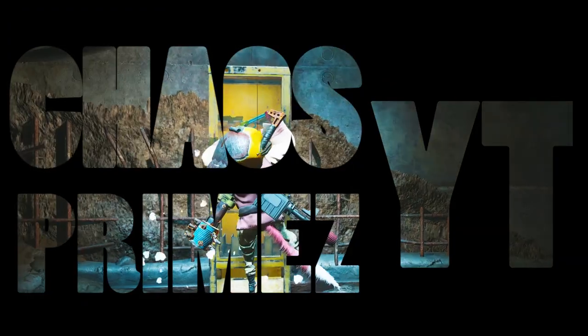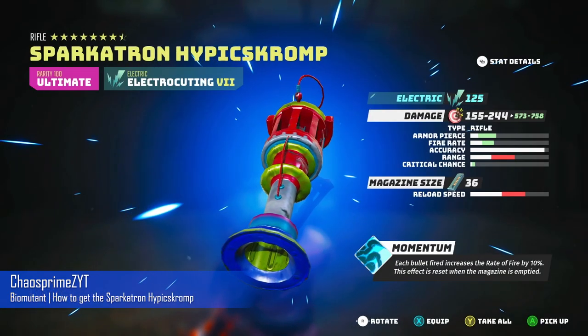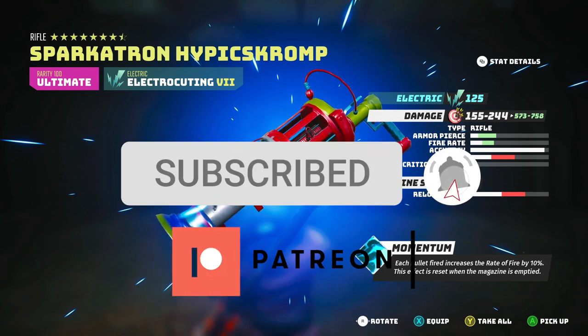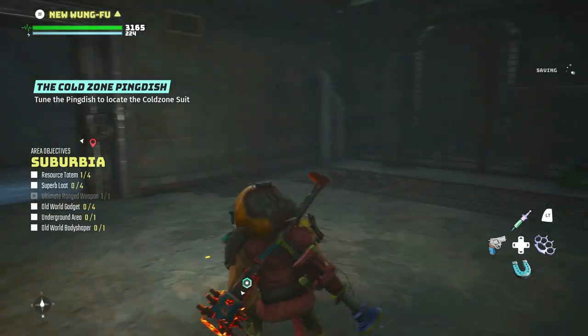Welcome back guys to another Biomutant video. In this video I'm going to be showing you how to get the awesome Sparkatron Hippix Romp. This is an electrocuting weapon. It is an ultimate weapon and it is gotten via a specific quest. This weapon is absolutely amazing and it absolutely shreds.